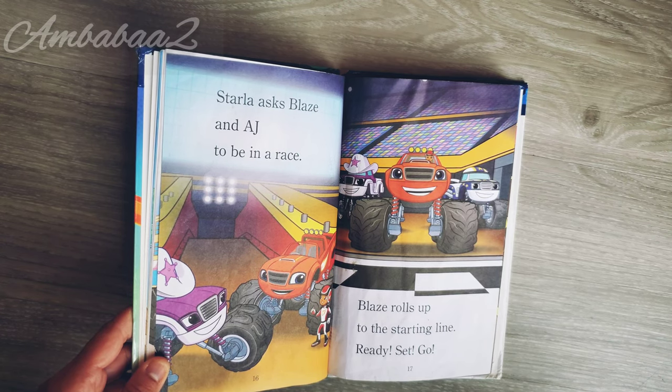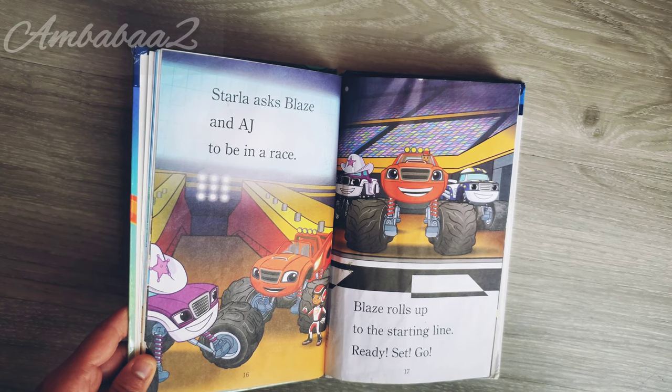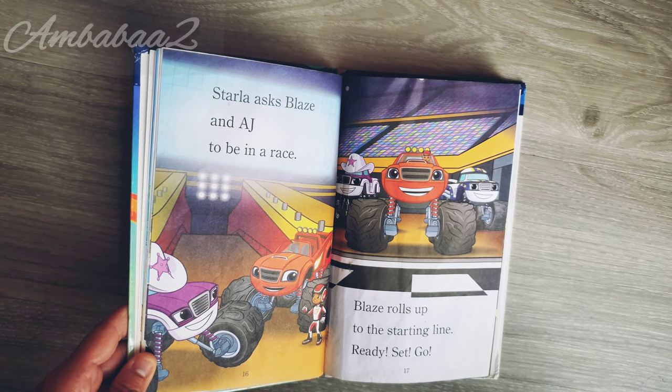Stripes asked Blaze and AJ to race. Blaze rolls up to the starting line. Ready, set, go!